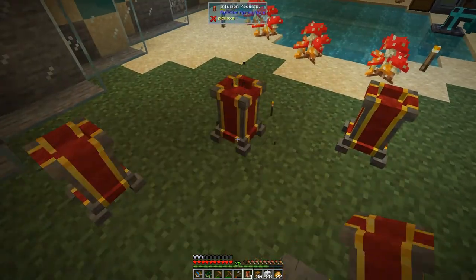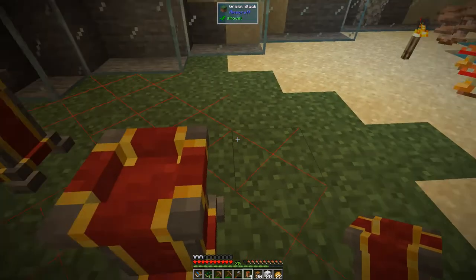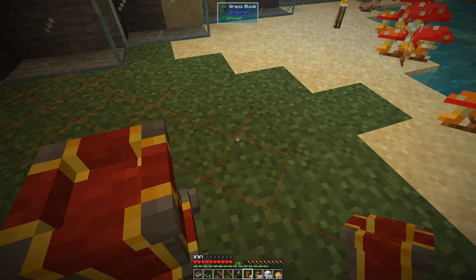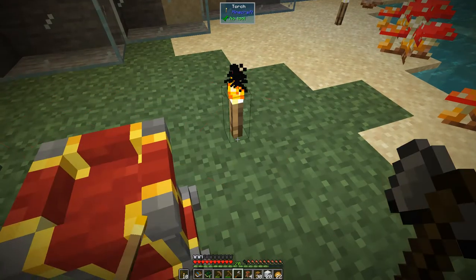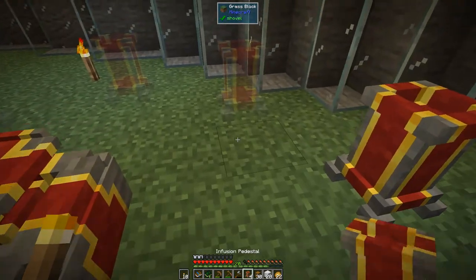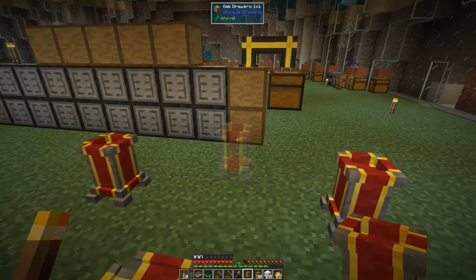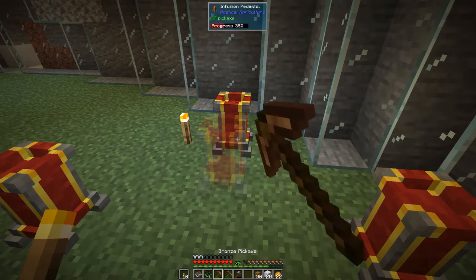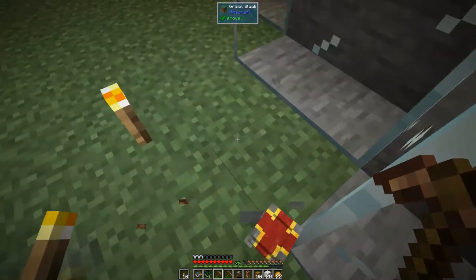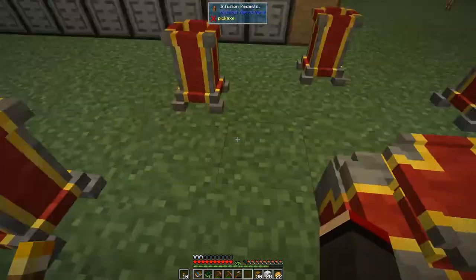I think there should be one here — yes. Press F7 to make sure we've got no dark patches, which of course we have. I'll put torches into my off-hand and right-click those in. That should be okay — yes, good. Let's break this with a pickaxe. Then all we need to do is put down a button here.